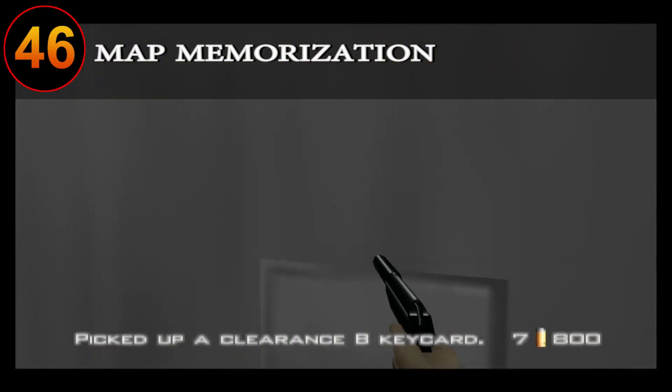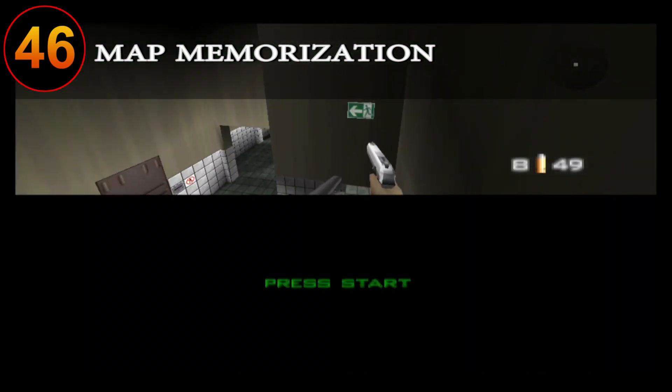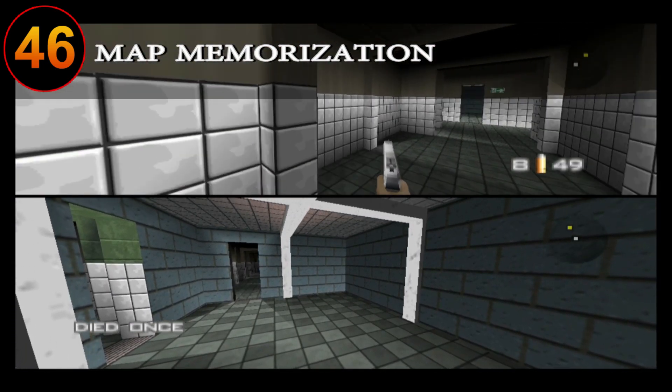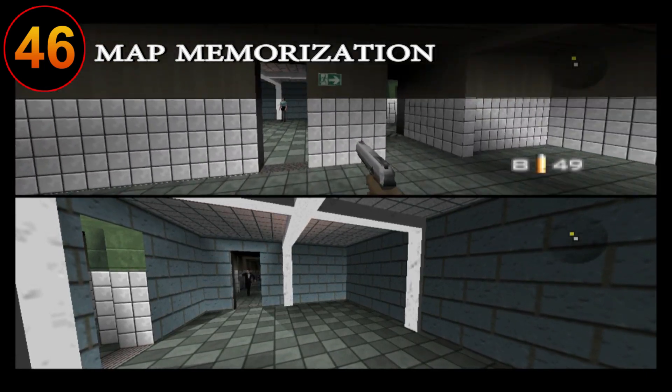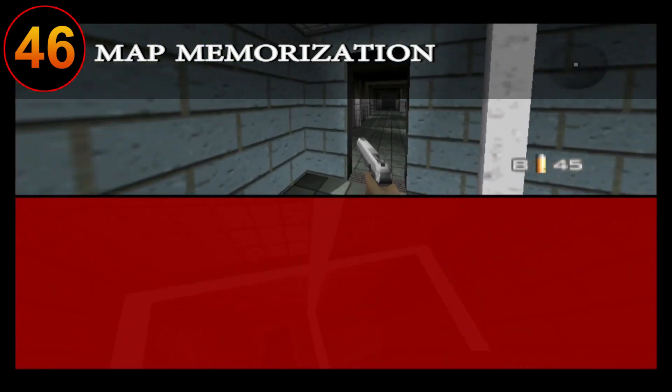Memorize those maps until you know them like the back of your hand. While this applies to both single player and multiplayer, it can be just what sets you apart from your opponents in multiplayer. Learning spawn points, vanish points, hiding spots, and weapon spawn locations can be just what turns you into a true 00 agent.